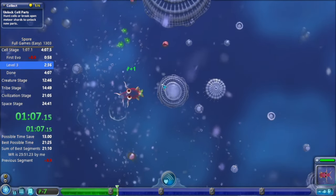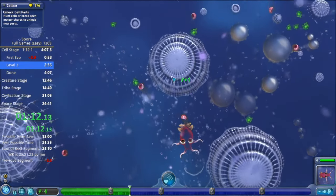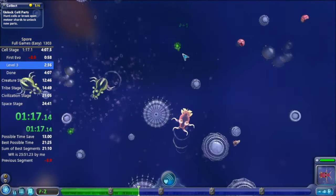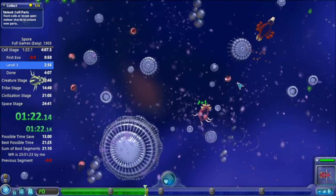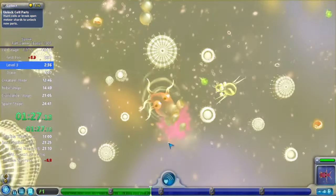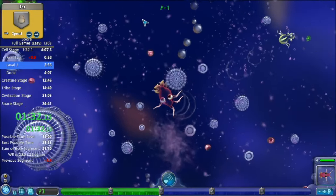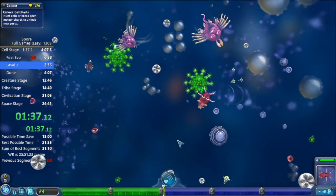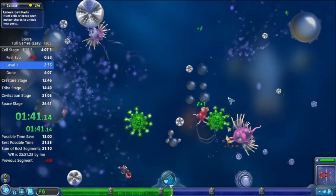I want to eat a lot of leafy greens in this cell stage because of the history diagram — I want to be towards the top. As you're going to see, we're going to skip most of tribal stage, which means we're going to have to become a religious vehicle with only one tribe. That's going to be kind of hard if we eat a lot of meat in cell stage, so we want to prepare by eating a lot of green vegetables — very healthy diet.